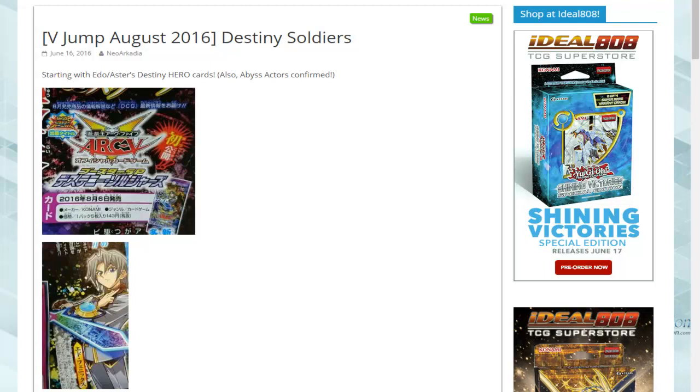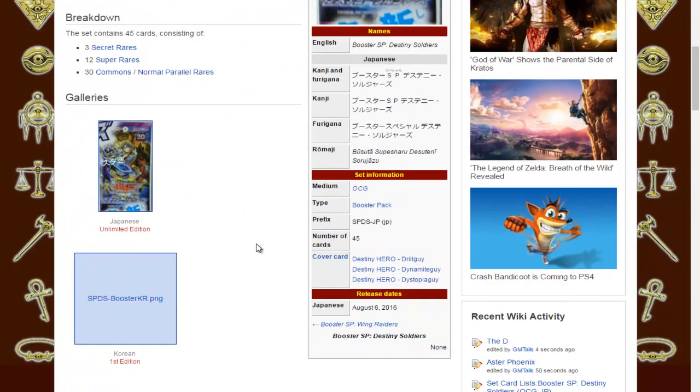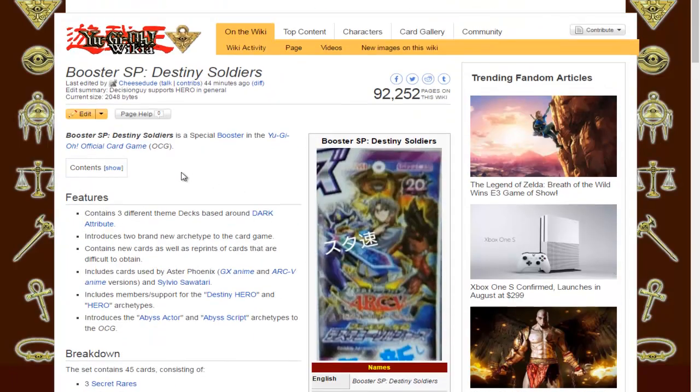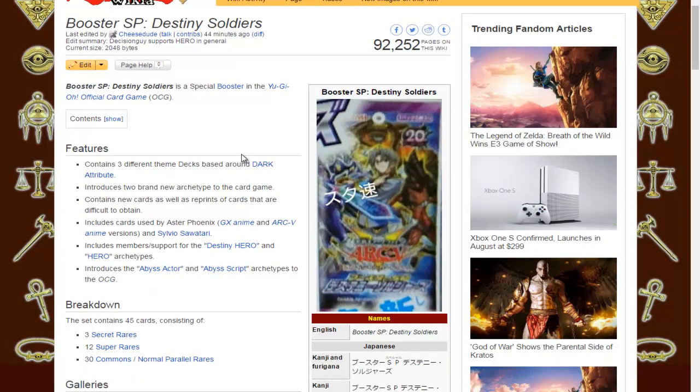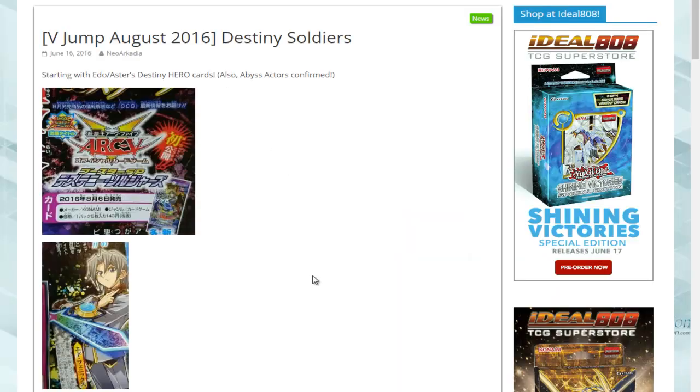We know that Aster Phoenix is in the anime — he's appeared a few times earlier and has dueled once. There will be a special booster pack. We had Wing Raiders, now we have Booster Special: Destiny Soldiers, obviously referring to the Destiny Hero cards used by Aster.